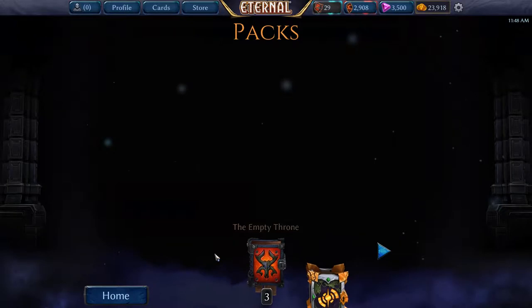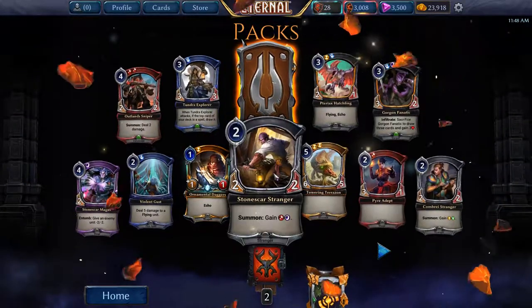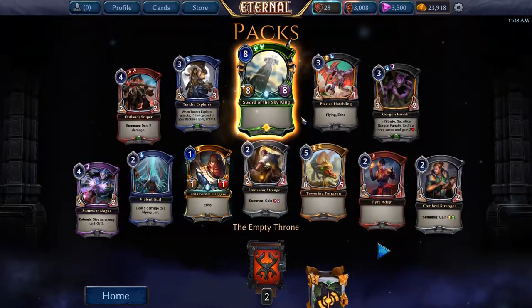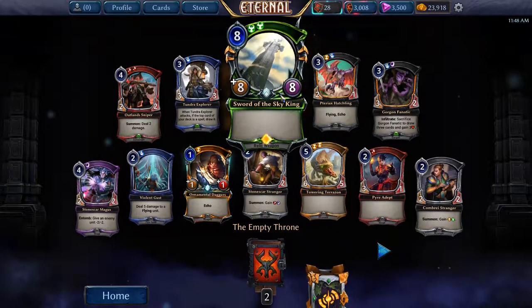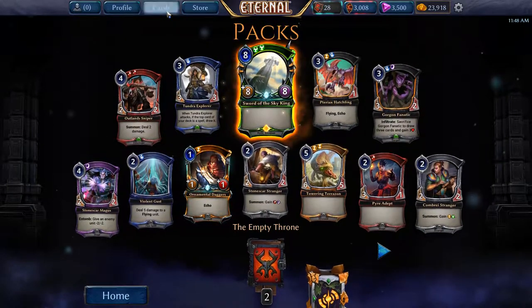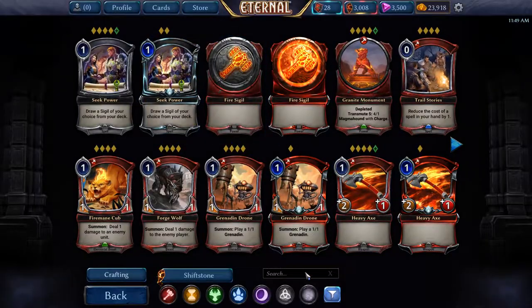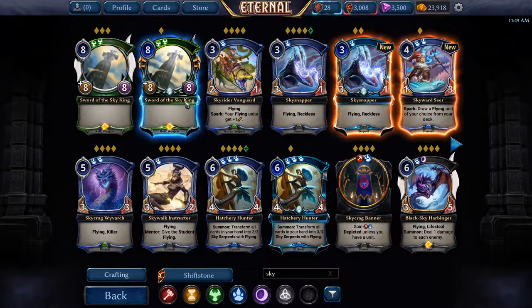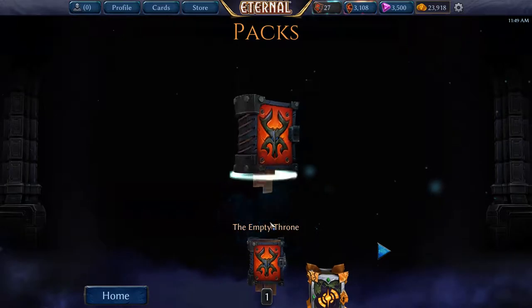Okay let's continue with the last three. Wow, another legendary — Scourge of the Sky King. I definitely do not have four of these and I did not have a foil version, so that's a good pull. That's my first premium and it actually just gives me a full playset. I'm happy with that one. Two more packs out of the 15.